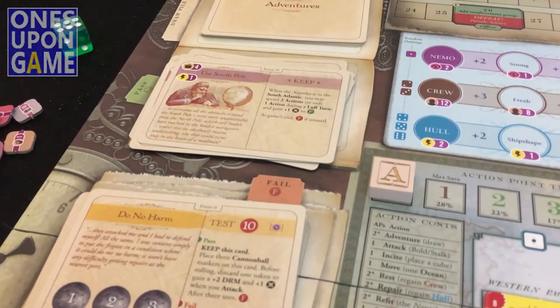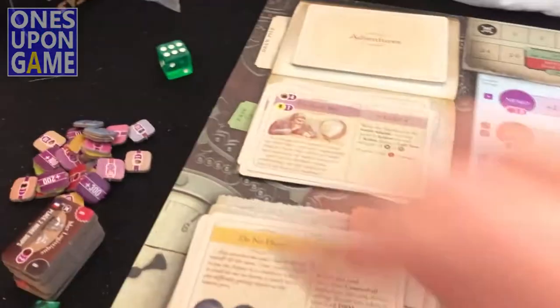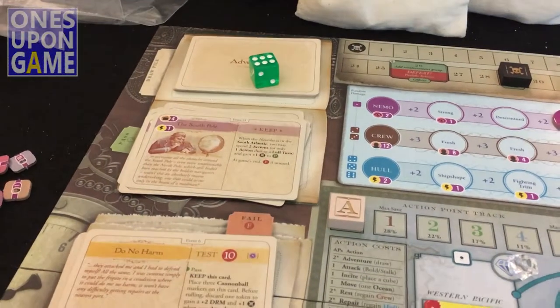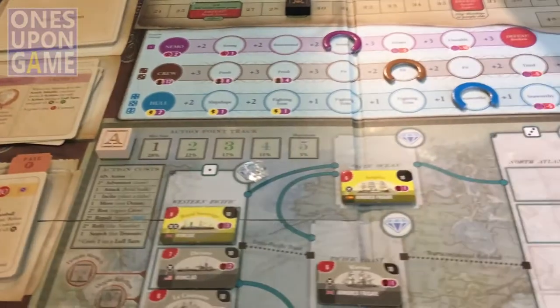That green die does not come with the game — it's my placeholder in case I have to get up and leave, so I can leave it there and say 'the next thing I need to do is that action.' You start out drawing one of those adventure cards, do what it says, and resolve that.